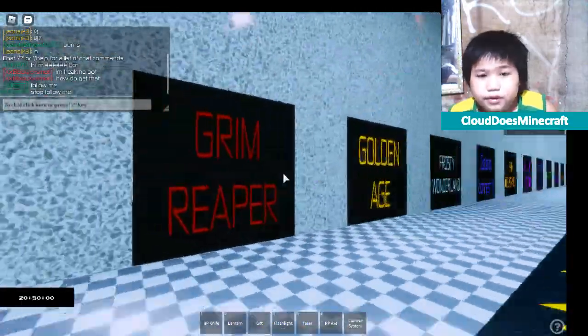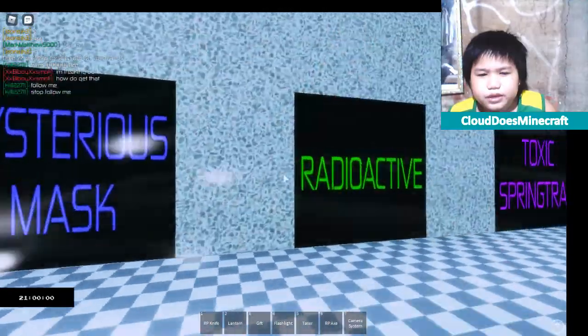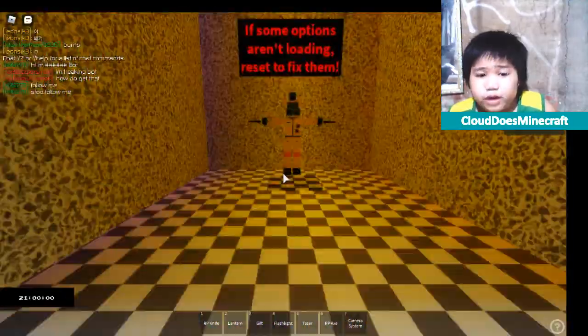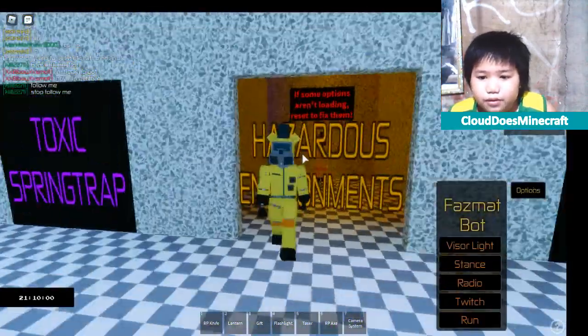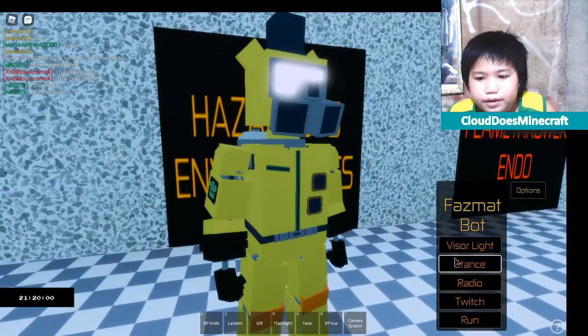I already got it. And also all of these badges — I realized I got them all. So if we go to hazard — oh, I'm an employee now! What is advisor like? Oh my god, stance! I love the twitching.